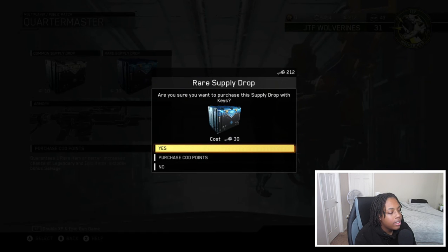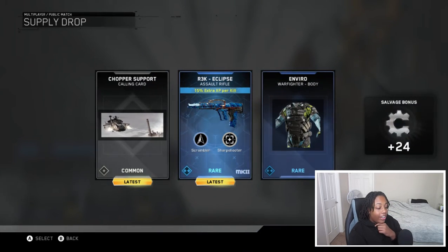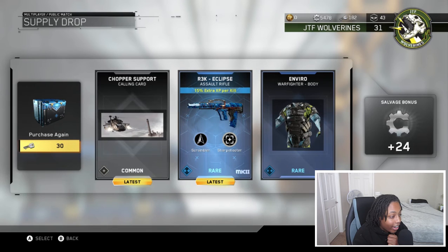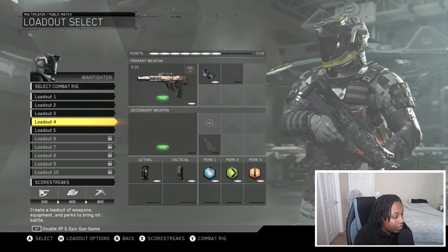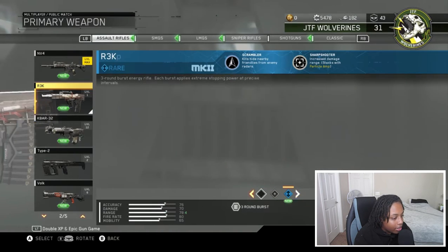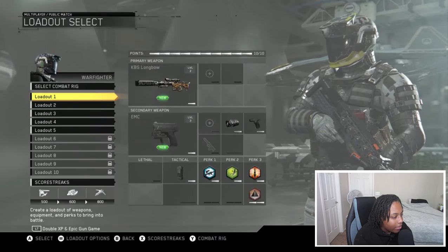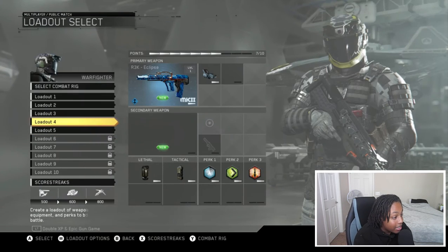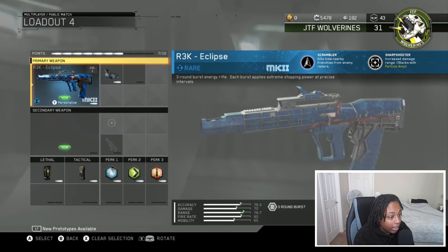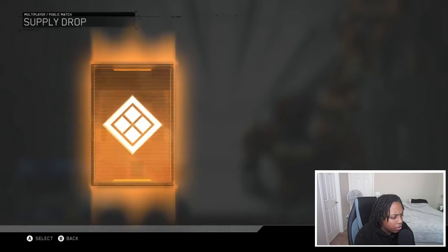Let's hop into these rares. I don't really like buying COD Points — oh wow, I like that! 15% extra XP per kill. I have a similar one but only 10%. That's for the R3K. We also got an armor piece, and look at this — this camo is animated and everything! That's dope, I'm going to have to use that. I also have the Volk with 15 XP per kill, which is actually cool.